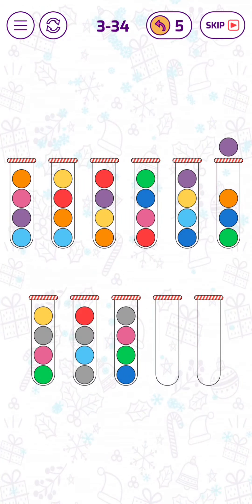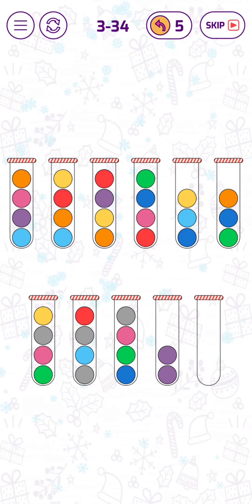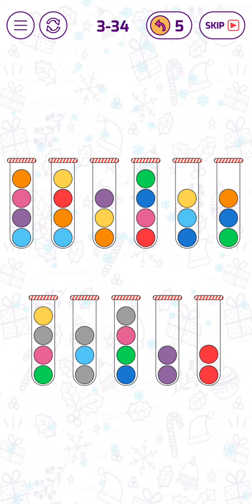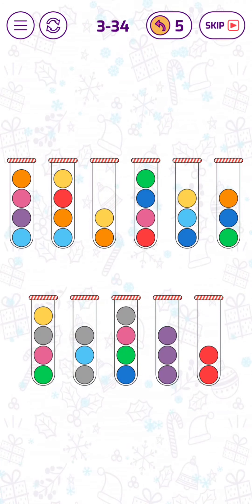Let's start with the two blue bubbles, and then we can move these two red bubbles there. Now we put this pop pop pop on here.